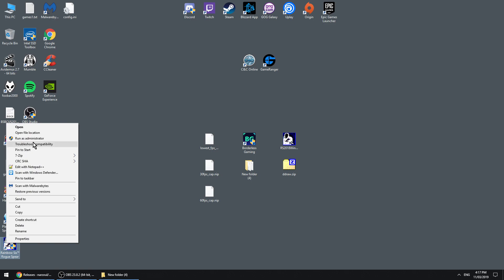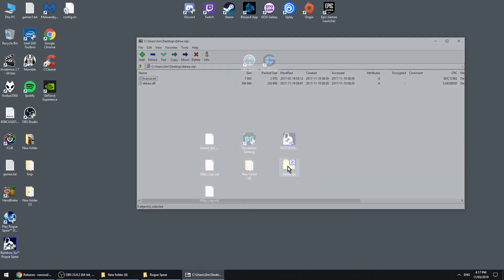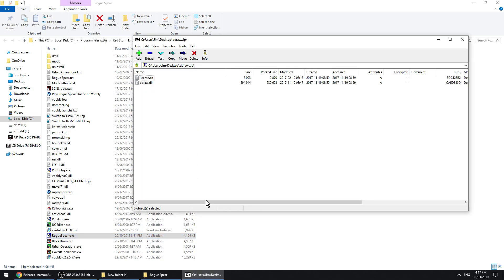Then you want to open up this folder, and then you want to open up DDrawCompat, and then move this file into here.